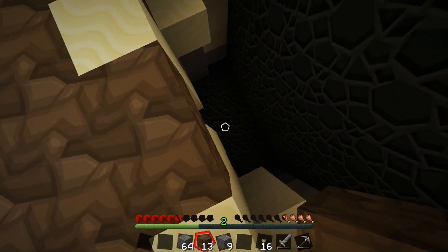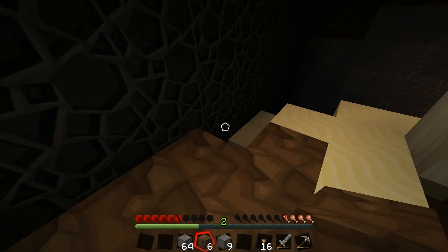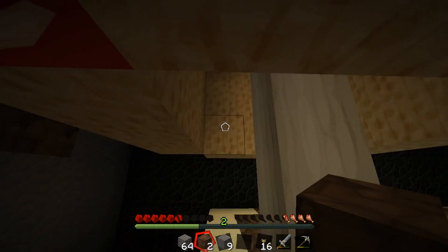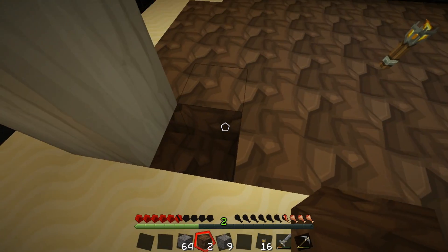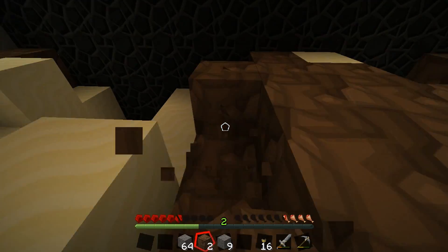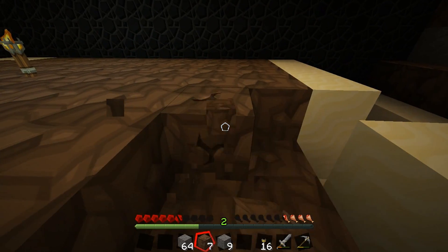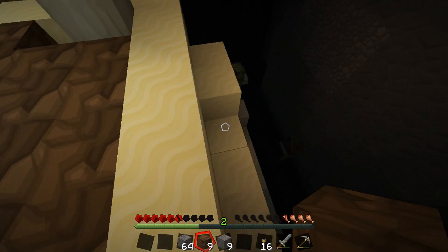I'm going to build a barrier around this so the mushroom stuff doesn't fall when I do this. What's down here? Nothing. Let me get some more dirt — I've got to build a catch thing to get all these mushrooms as they fall. I don't want to lose any of these red mushrooms. You know where the brown one is, right? The brown one is right beside me — I'm standing right on top of it.